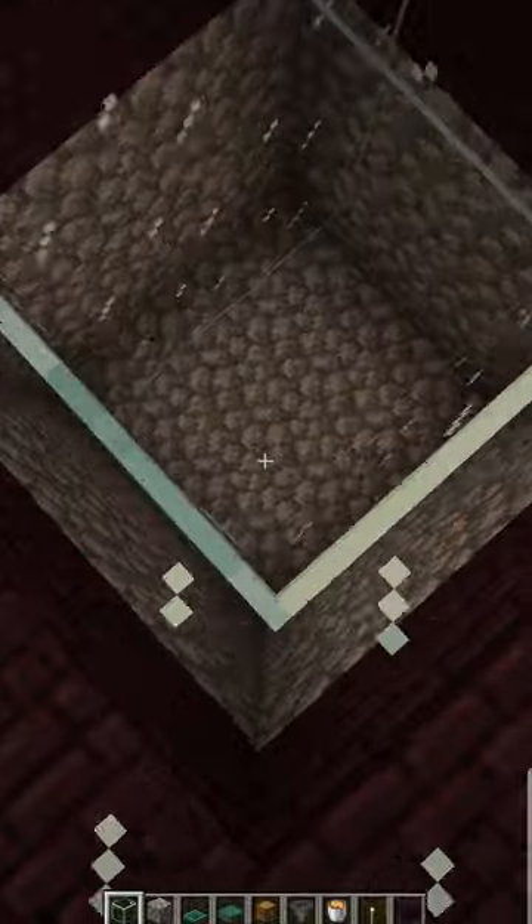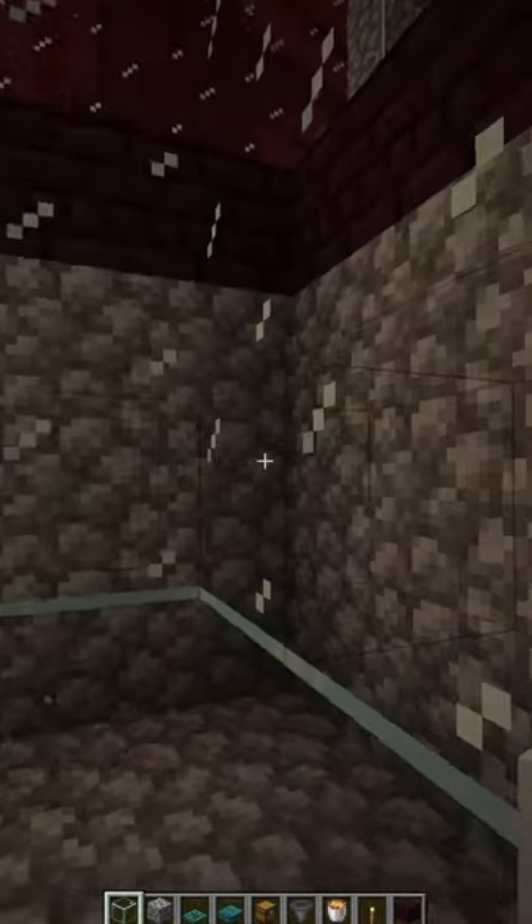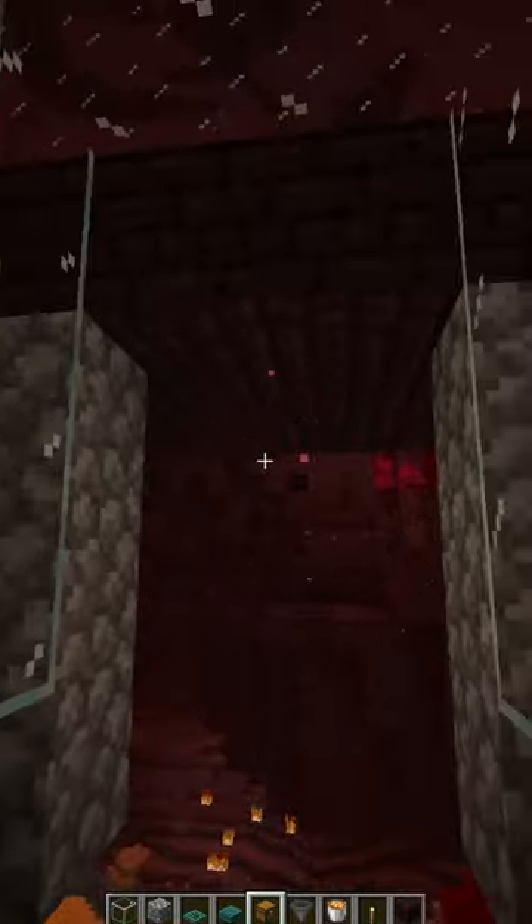Next, from the hole dig down four blocks, then make a four by four by four room. Then fill up three sides of the wall with glass except for one side and the floor. Break the blocks on the side that has no glass on it.